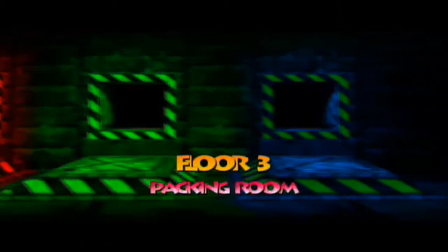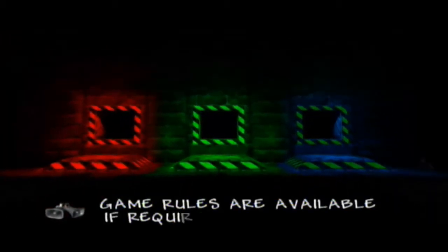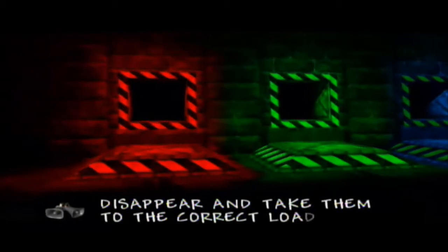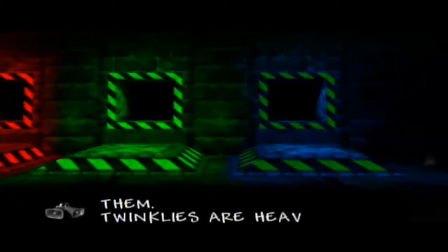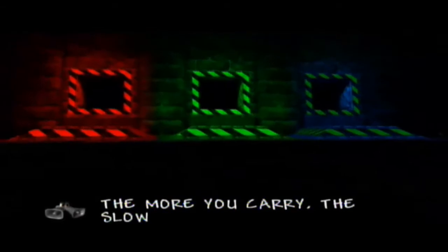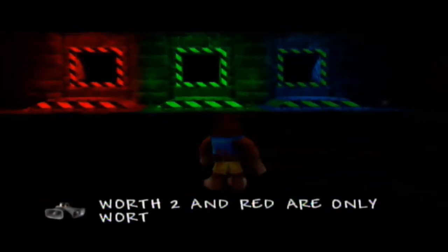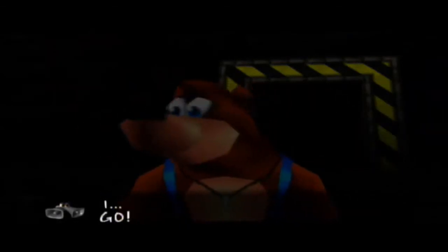Twinkly packing challenge has been located. Game rules are available if required. Twinklies appear from the mesh floor — the packer must collect them before they disappear and take them to the correct loading chute. Stand on the platform near the chute to load them. Twinklies are heavy, so the more you carry, the slower you run. Blue ones are worth 3 points, green ones are worth 2, and red are only worth 1. Score 40 points to earn a basic packer's bonus. Ready? 3, 2, 1, go!